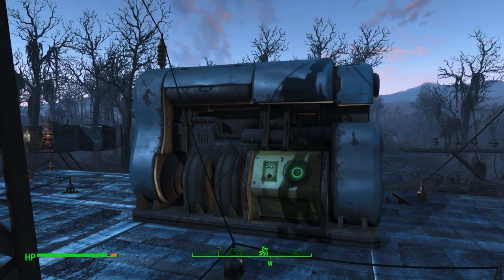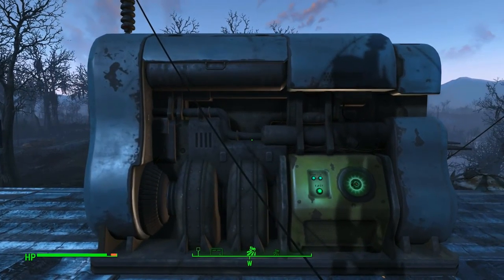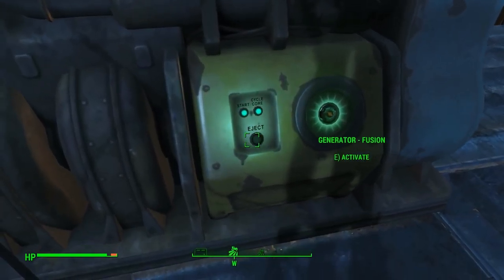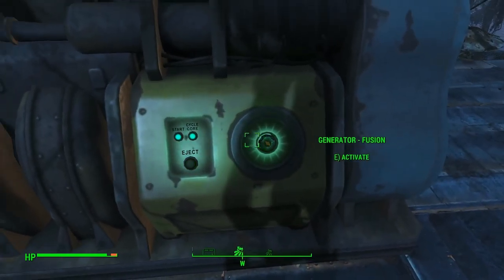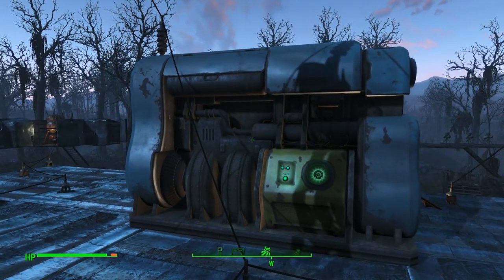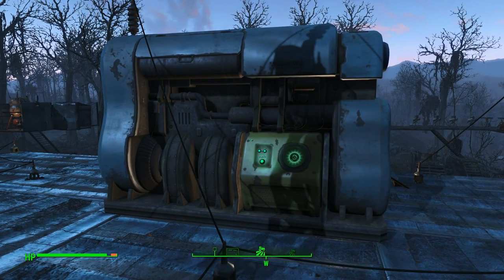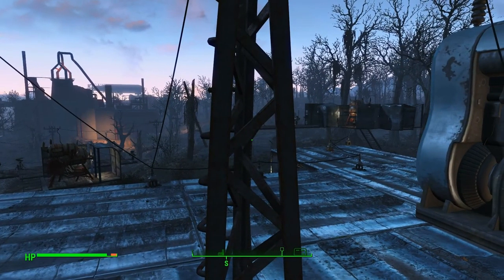By far, this is my favorite part of the update. Look at this thing — it is beautiful. You can't eject the fusion core, but it is beautiful. You need level 4 science to get it — at least that's what it read. I actually haven't checked that.